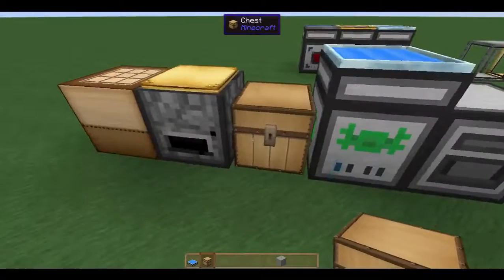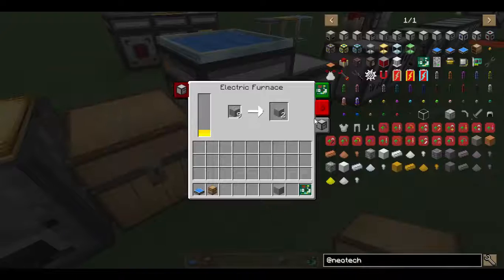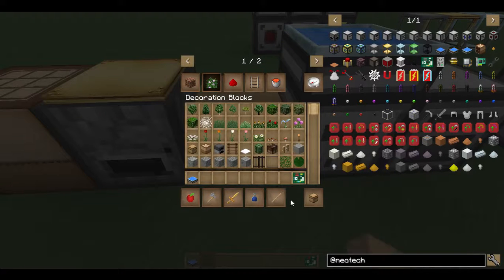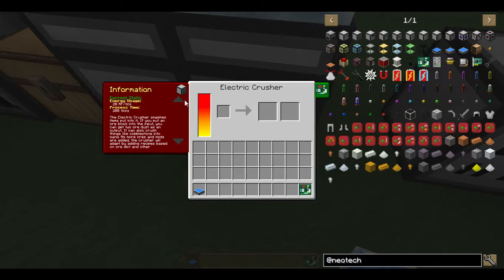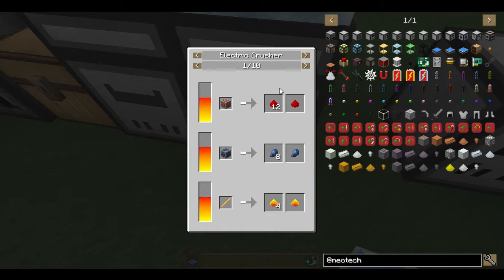Now let's say we wanted to start setting up some automatic ore processing. The stone is ending up in the chest over here, so let's turn that off. Now let's say we want to do some simple ore processing — we want to go to the crusher first. The crusher works just the same as the furnace, same amount of time. The only difference is the expansion upgrade will give it the chance for a secondary output. You can go to the usage of any ore and you can see we have JEI support — here's the main output, and here's the secondary output. There's a 20% chance that a redstone ore will give you an extra redstone.